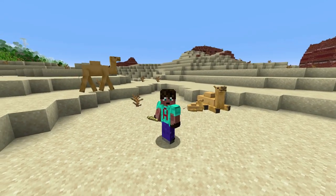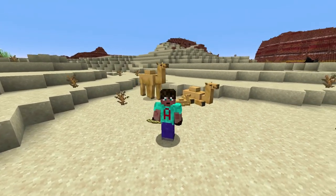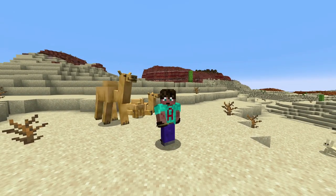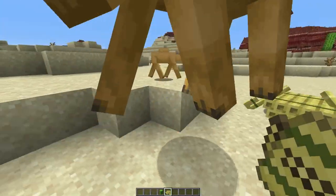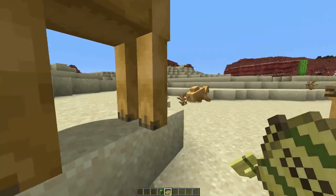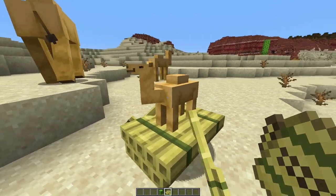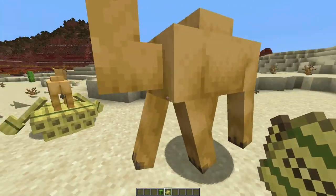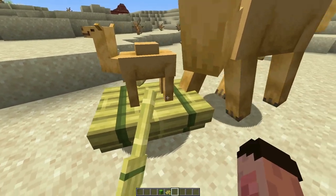Camels are so big that they will not fit inside a boat. Even pandas, those massive animals, can fit inside a boat — but not a camel. An adult camel will not get in. I'm going to put down this boat and try to push the camel into it, but no matter what I do, I cannot get this camel into a boat. However, the baby camel is a different story — the adult walked right over the boat and the boat took the baby camel. Big ones, forget it — little ones, absolutely.